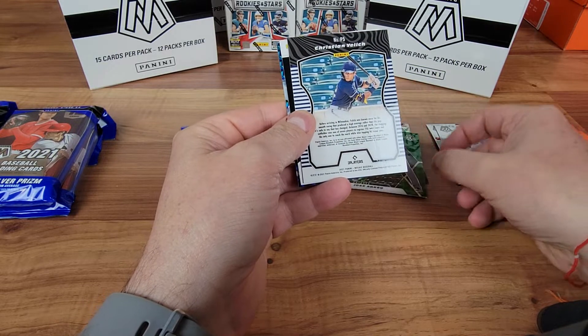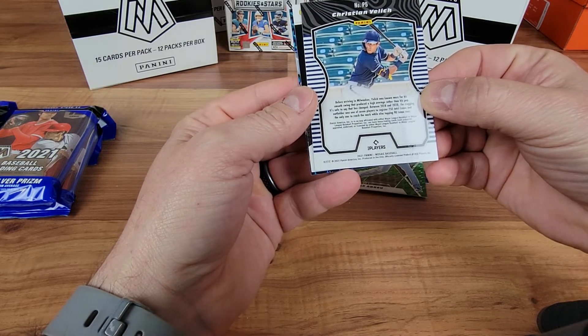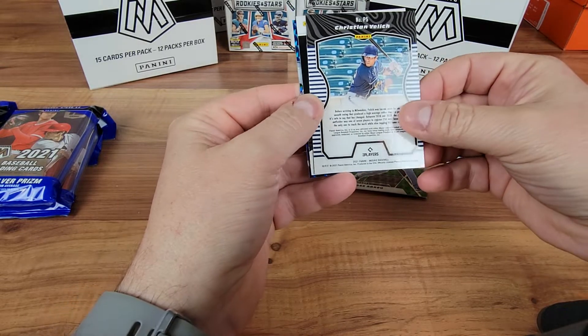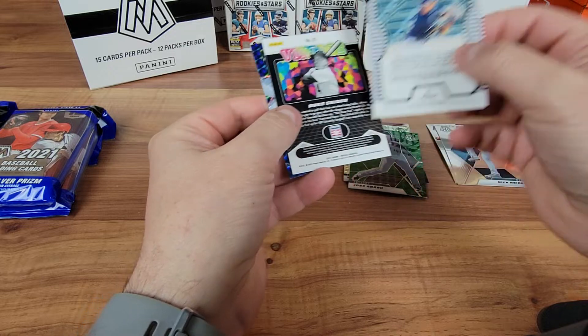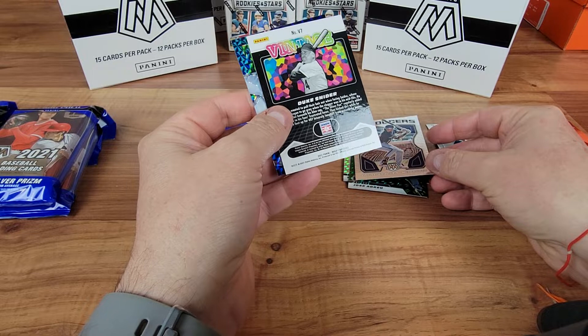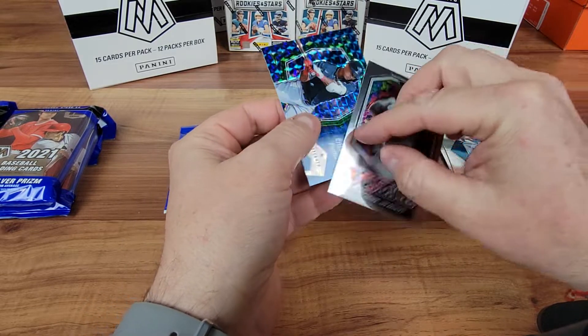We also got a little silver mosaic of Tyler Glasnow. A green Jose Abreu for the White Sox. And then we've got a Christian Yelich — it's backwards. These are just the backwards cards. So Christian Yelich, Producers. He plays for the Brewers, so we don't care about that.